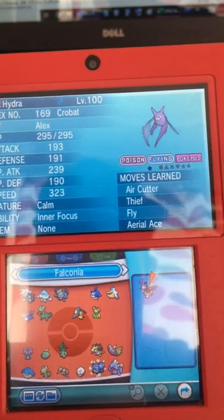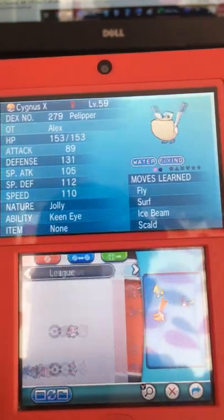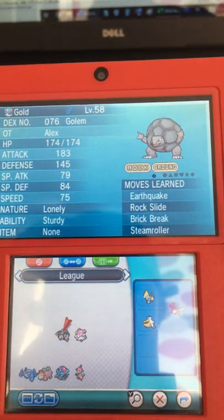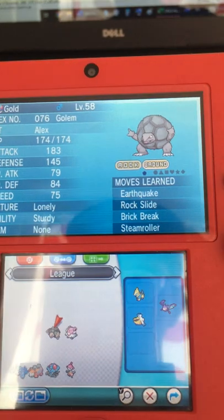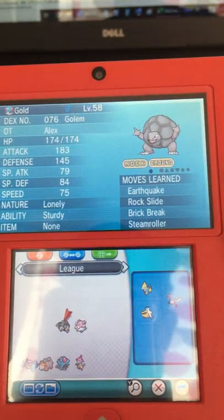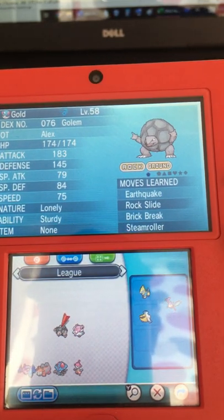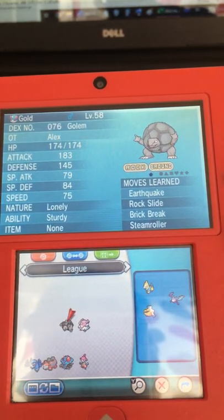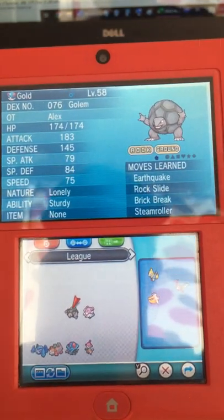Now we go back to the basics and need to train again. I have to do some calculations around Talonflame because it's the most volatile — no pun intended — member of Wally's team. So basically, the new team will be Medicham, Camerupt, Tentacruel, Golem, Manectric, and Mega Metagross. We're gonna steamroll you one more time, Wally.